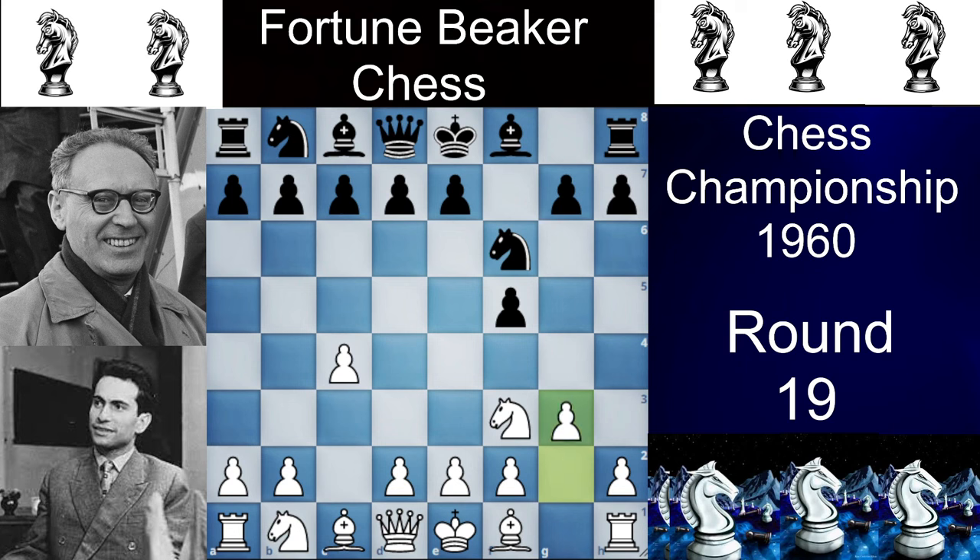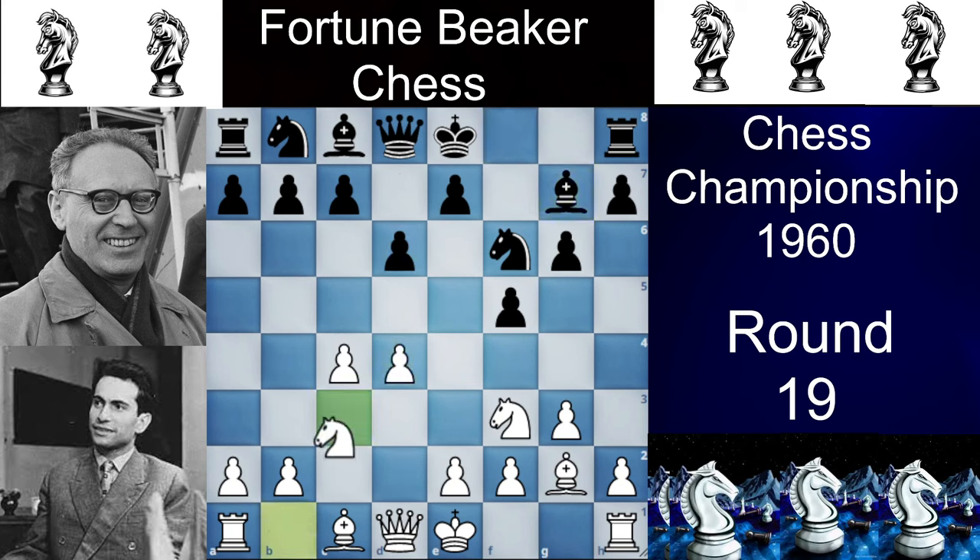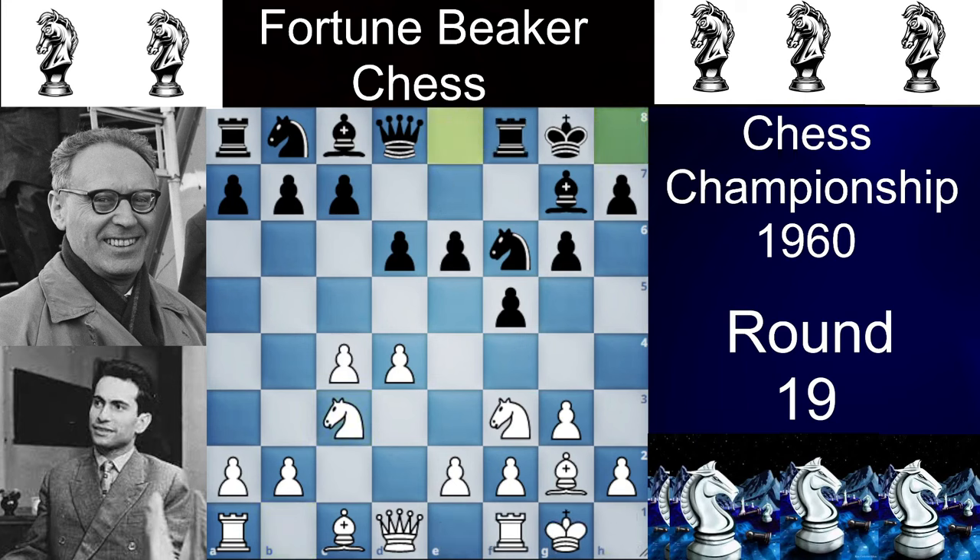We have G3, we have G6, then we have Bg2, we have Bg7, we have D4, we have D6, and then we have Nc3 and E6. Now we have castles and castles. If we just look at the black structure, it is more like a King's Indian with a hypermodern F5 pawn a little bit forward.